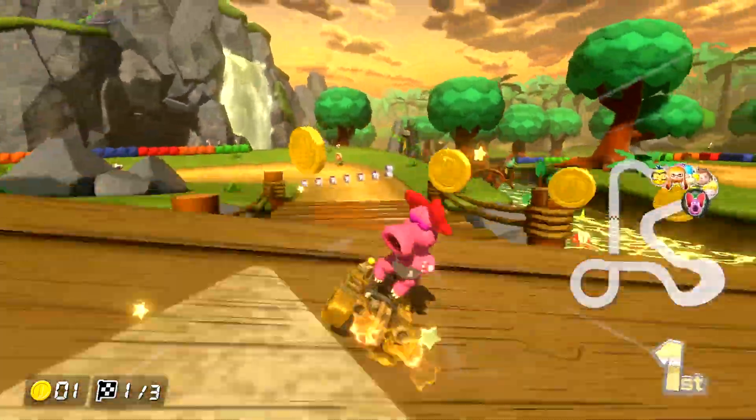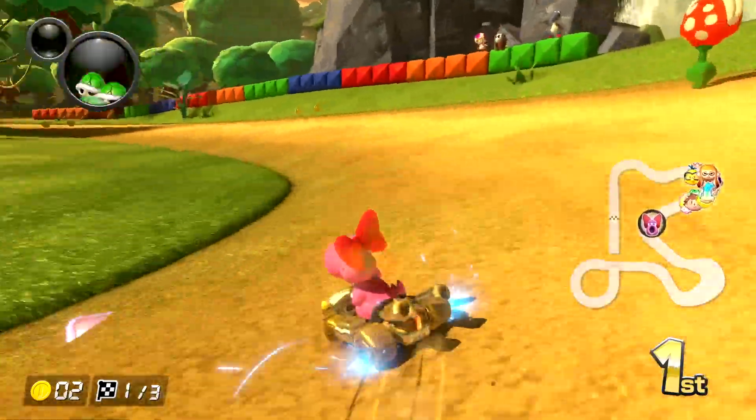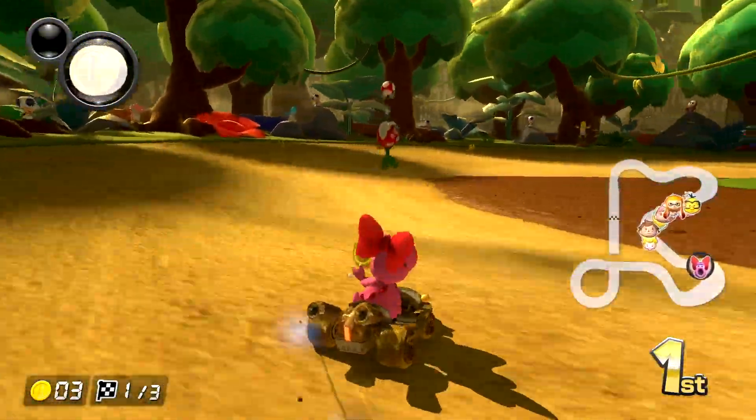Didn't this say there was a GBA map? I wasn't paying attention — I think it did say that. There's a floating mushroom. How do we get that from it? Unless it's just for looks.